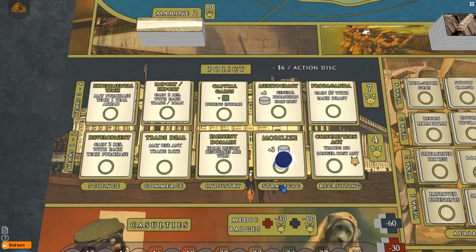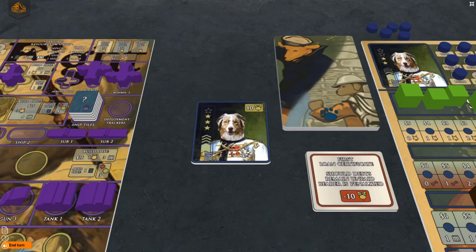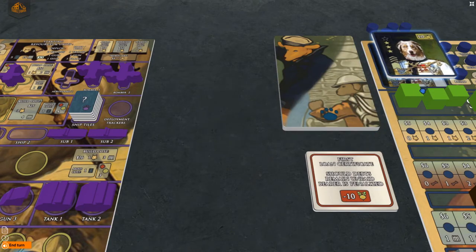For example, action discs can be permanently placed on policies or technologies on the main board in order to improve your strategy. You may also promote a new general with more stars and stripes to increase the number of available actions you can take each year.